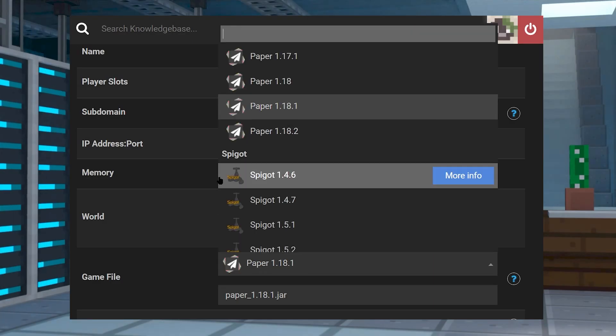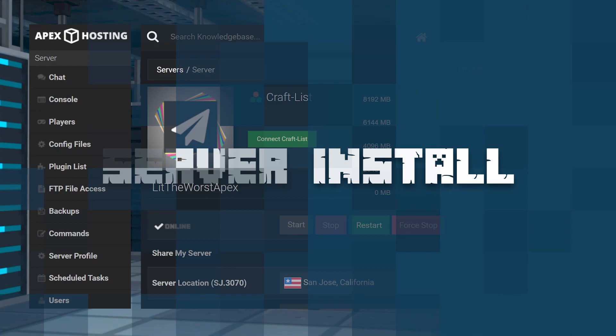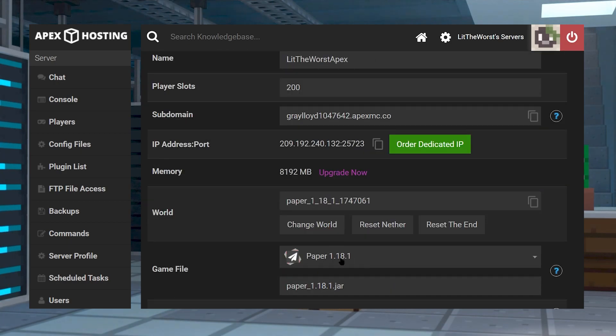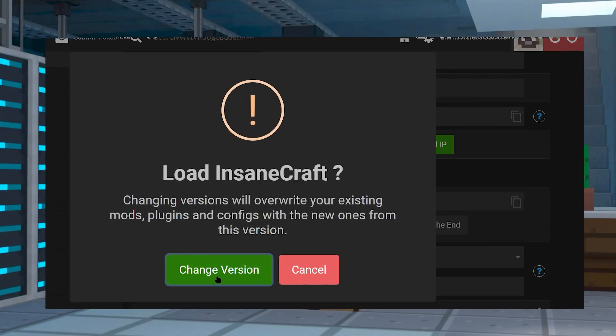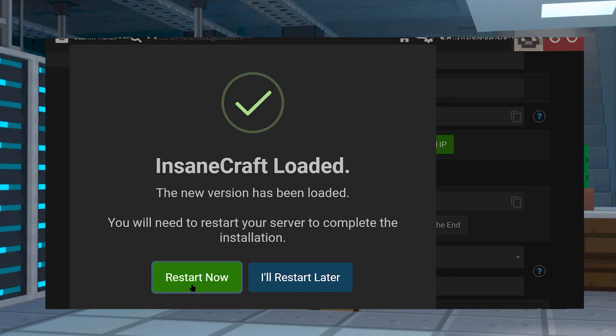With Apex Hosting, installing a mod pack is as simple as using our dropdown menu. Server install is pretty easy — all you're going to want to do is hop on your Apex server panel, click on the stop button, and once your server is stopped and fully offline, scroll down to the bottom of the page to the game file section. Click on the dropdown and either type in or scroll to find the Insane Craft jar file. When you click on it, it's going to prompt you to change the version — make sure you click on that, and we definitely recommend creating a new world. Then restart your server, and when it starts up you'll be able to play Insane Craft with your friends.